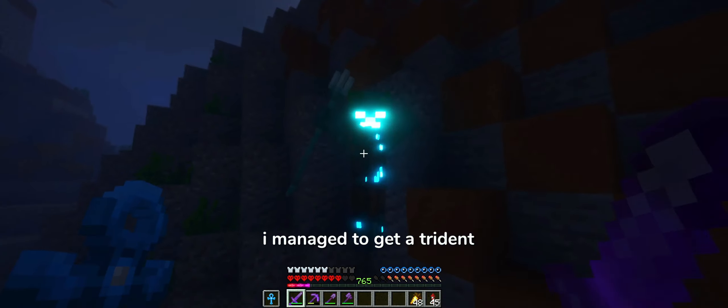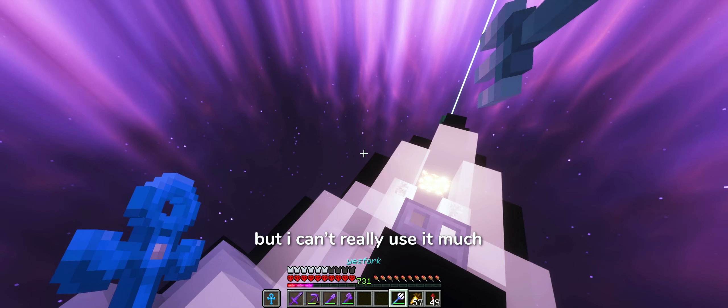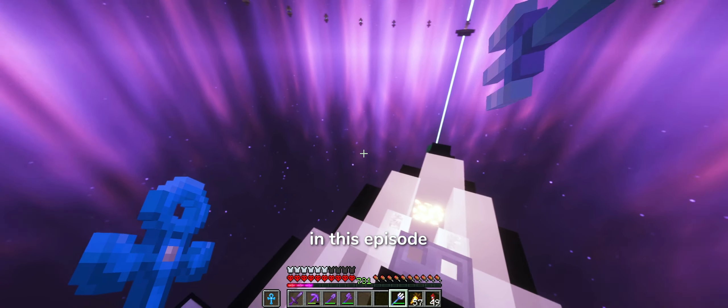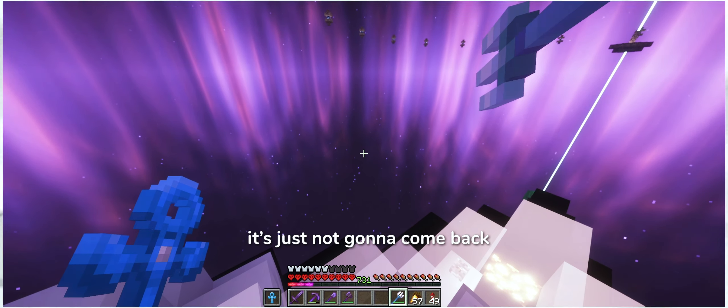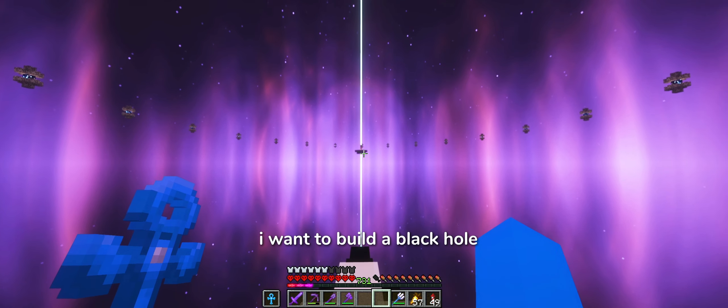I managed to get a trident. I enchanted it and slapped on some books. But I can't really use it much in this episode, since if I throw it in the void, it's just not gonna come back. Anyways, next up, I want to build a black hole.